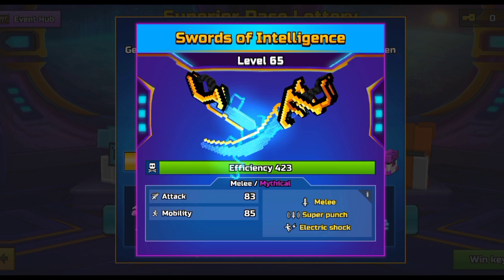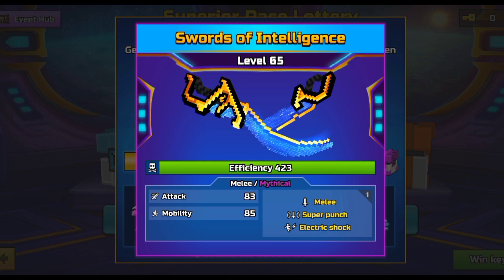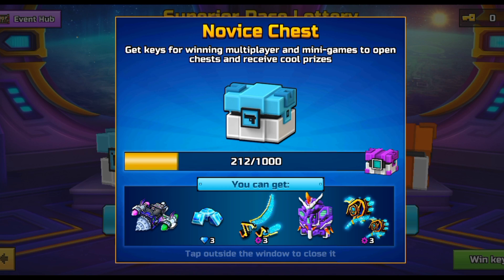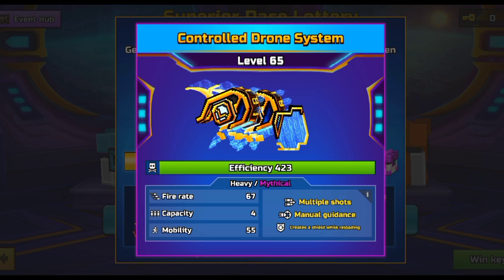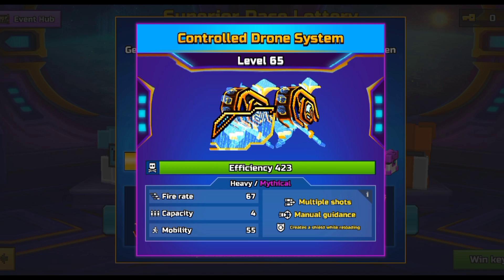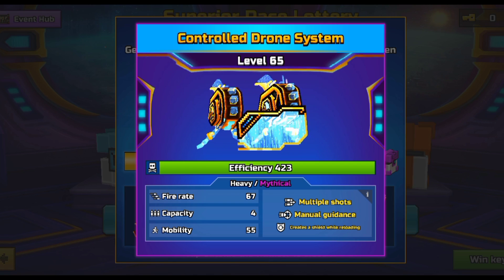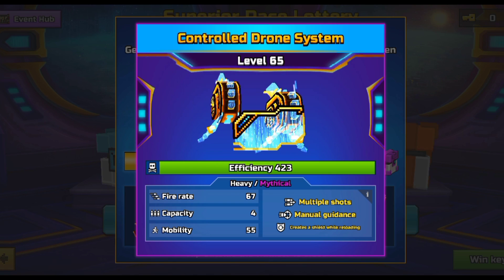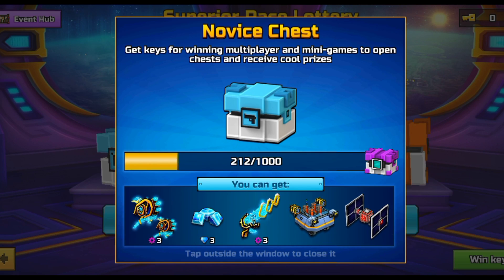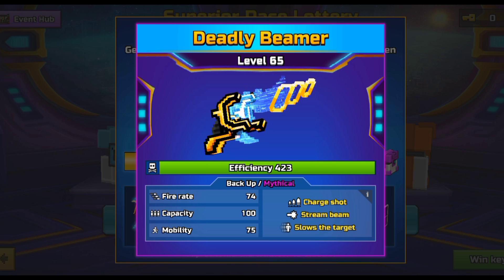The first weapon we have is the Sword of Intelligence — these swords really do look cool. It's a melee with super punch and electric shock, 85 mobility, 83 attack. Next is the Drone System, which has multiple shots, manual guidance, and creates a shield on reloading. This looks like a very OP heavy, so I really want to get this once I start collecting keys.